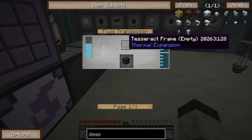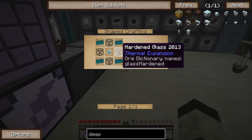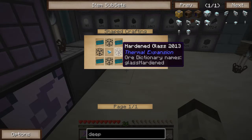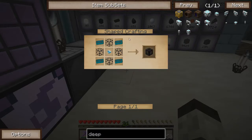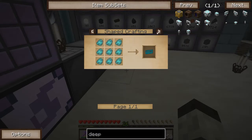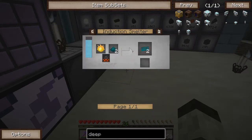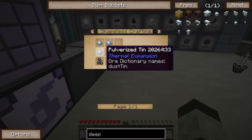The first thing was to automate empty tesseract frame production. I have the hardened glass already automated and diamonds are just something I have in my system. However, I need enderium ingots. To make an enderium ingot, you need enderium blend plus pyrotheum dust, and these are two pretty complex things to make with a few steps involved in automation.